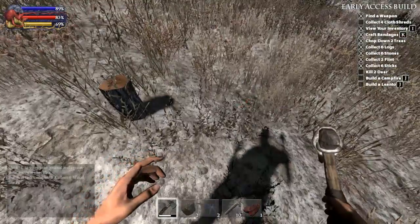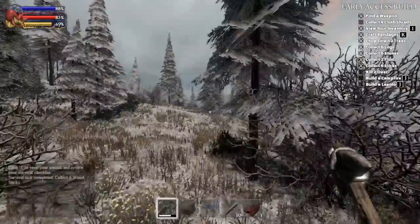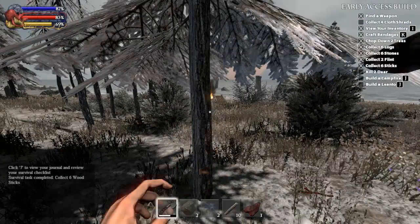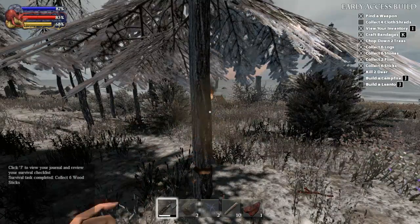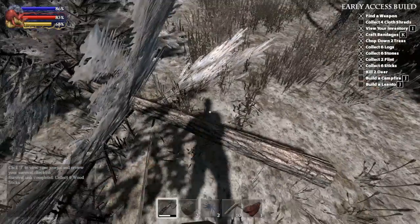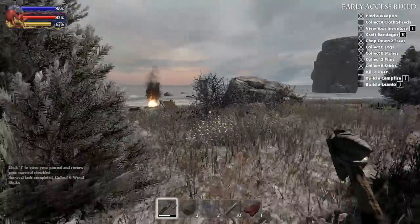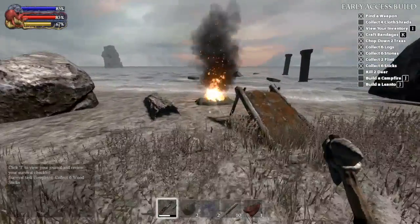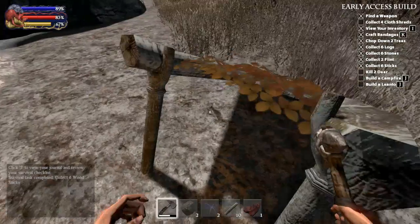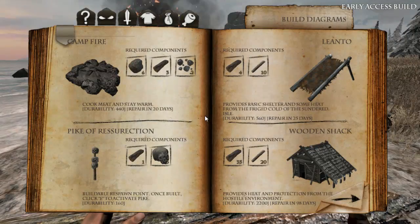There we go — I have a stick! Three sticks! I don't need to break down my logs and whatnot. Why is this so hard? Is this because I'm far away from it? Aim and collect the logs. I am stranded on an island. What's this — bandages! It's a Leanto — I knew it was a Leanto — but what do I even do with this? Let's make a Leanto now, I can do it.